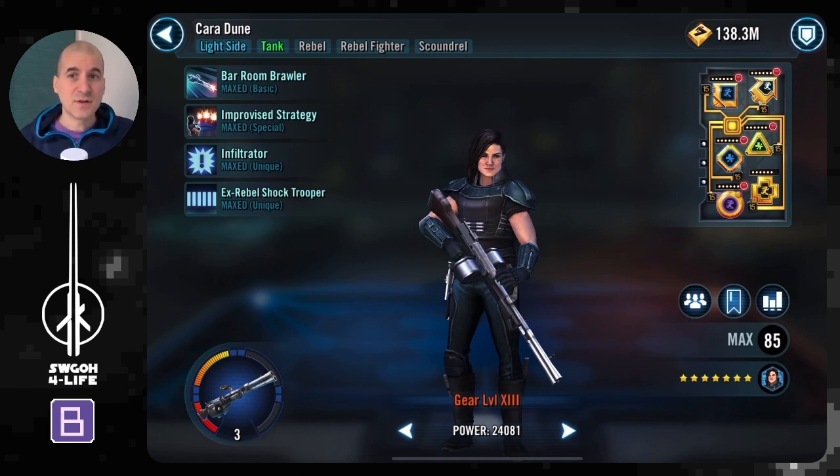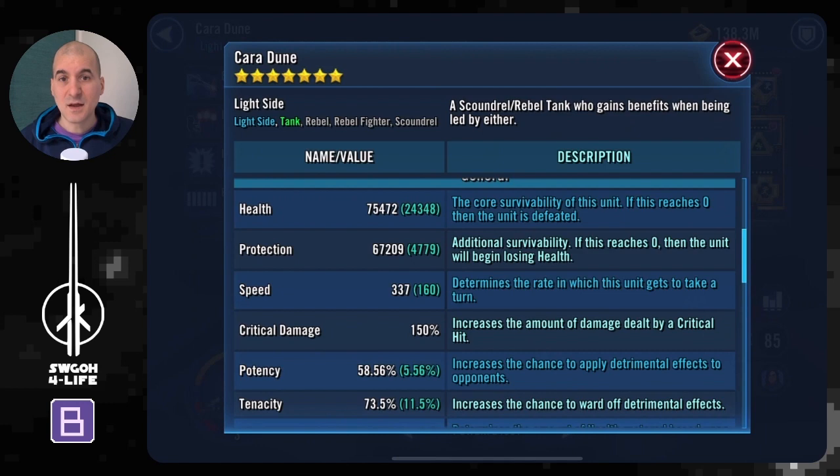Karadun is a good tank for taking big hits, especially from Droideka. She has an AoE that removes turn meter from everybody, which is very handy. Just throw as much speed as you can on Karadun so she can go first and remove turn meter from everybody.